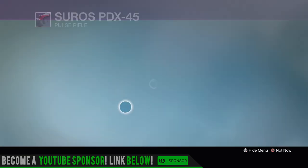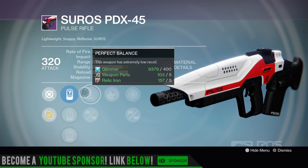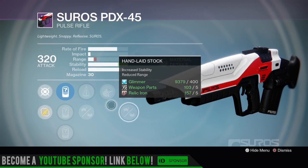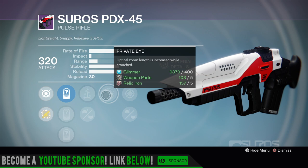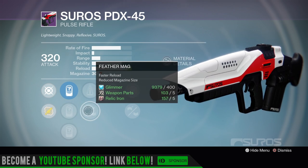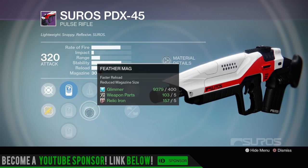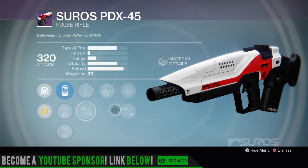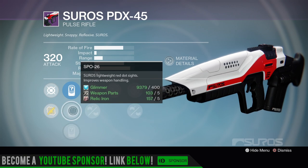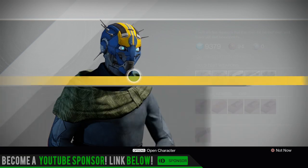Let's look at the last one. Take a Knee - optical zoom length is increased while crouched. Perfect Balance, Feather Mag, Private Eye, Snapshot, and Hand Laid Stock. Well you got a max stability build - you can kneel down and give yourself a little more zoom on it. But Feather Mag and Perfect Balance is kind of redundant right here - faster reload, reduced magazine size. You're gonna get a really quick reload out of this thing. I do like max stability, but the sights are the 26 and the 57. I wish it had the 28. Nothing really good on the PDX-45 front.